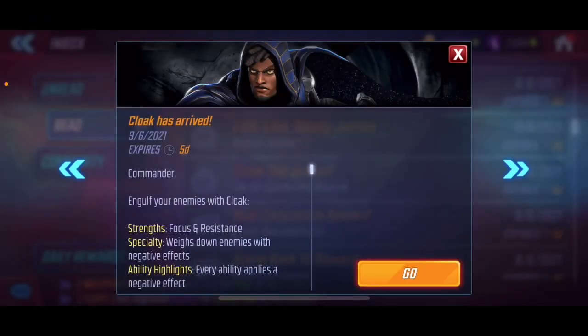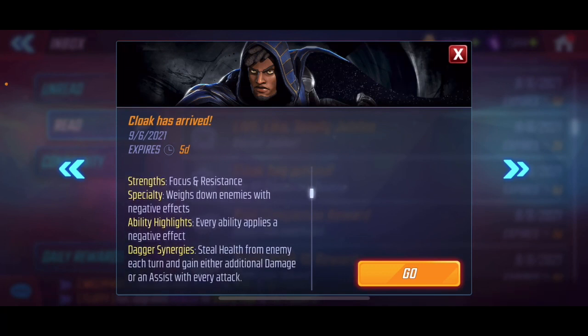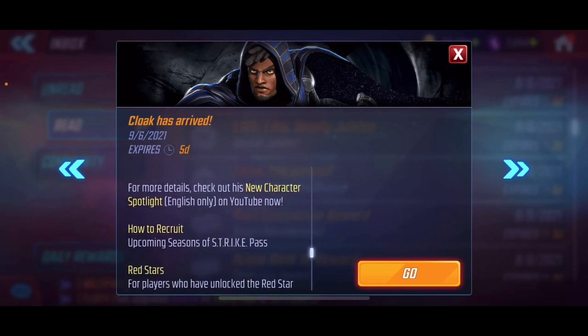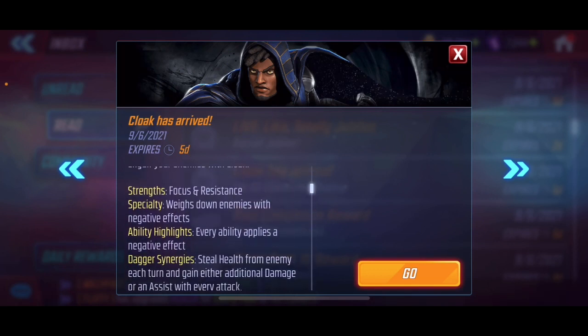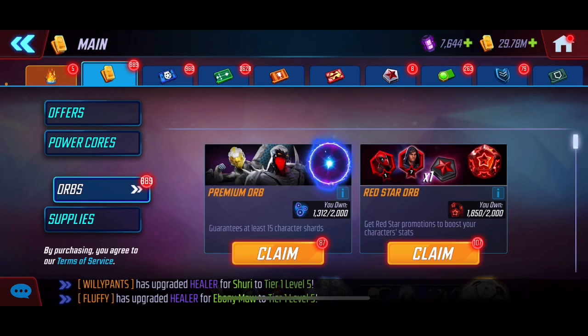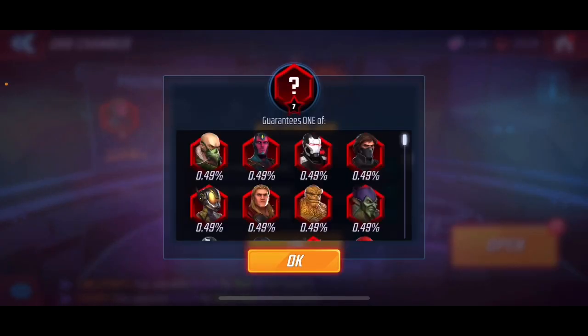Another red star opening video — Cloak is arriving and he's an interesting character. He's going to have some synergy with Dagger, who's also coming up. There's lots of life steal, which is really cool. He'll be available through the Season Strike pass closing soon, so he's the new one. His red star orbs are officially in the game, and he seems to be a debuff applier who steals health, especially with Dagger synergy.